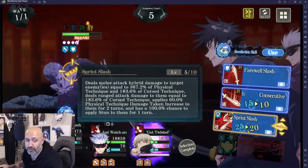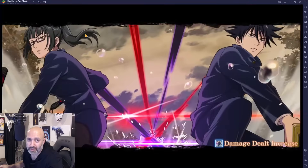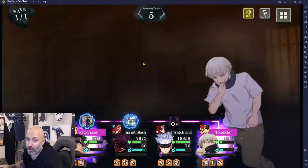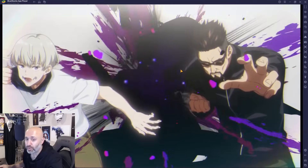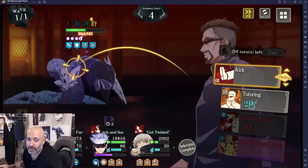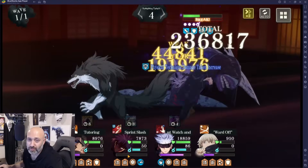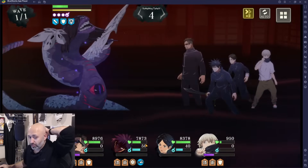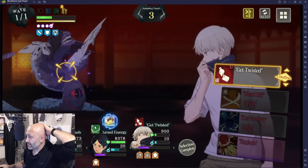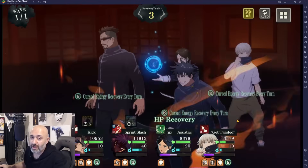Sprint Slash in Chimera mode deals 367.2% of physical damage and 183% of curse technique, plus applies 100% stun. Cast that, then Gojo does normal attacks. We can use Explode and cast another ultimate — this is the special boss, so it does a lot more damage than normal. Megumi does insane amounts of DPS on all bosses, and his 100% stun is incredible — it really helps keep you alive and lets your team do even more damage throughout the entire battle. Look at how much damage that does — it's crazy. In the domain, you don't build any more ultimate gauge; it's just insane attacks back to back until the domain ends.